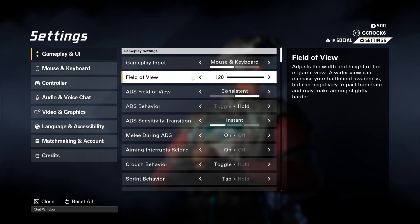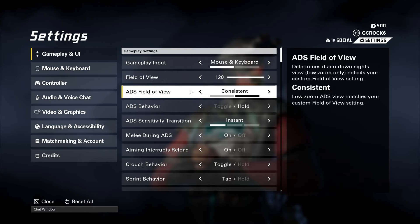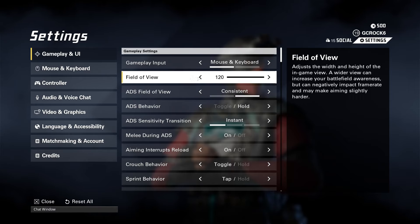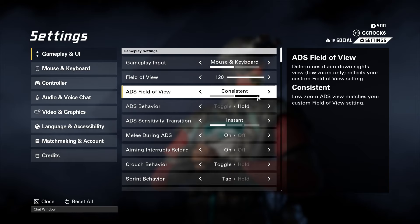For field of view, although this is quite personal preference, I do believe the higher the better — you see more with more field of view. So I go right up to 120. I think the sweet spot for most players is going to be around 100. Play around with that but more is better. ADS field of view — when you're aiming down sight this keeps it consistent with the setting above. I recommend keeping that as consistent rather than independent, because going from 120 to a different field of view when aiming feels weird.